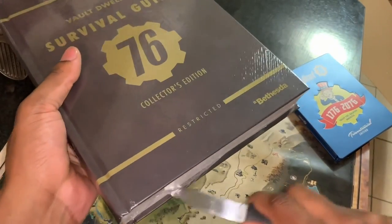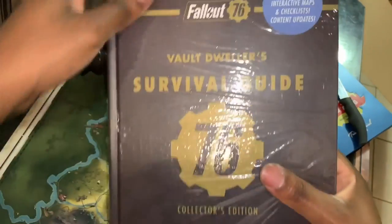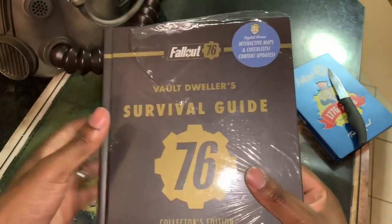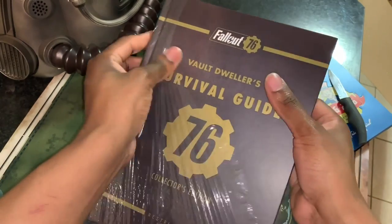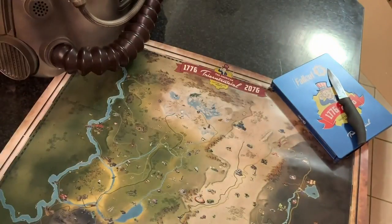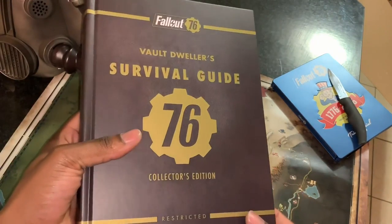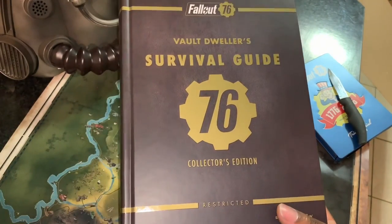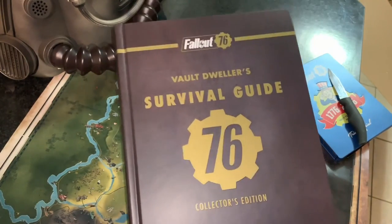I've done tons of strategy guides before — I did a video on the Assassin's Creed Odyssey guide if you want to check that out. Now let's unravel this and see what to expect. Taking it off nice and gently — beautiful, it's all off now. The first thing we see is a really nice looking cover.